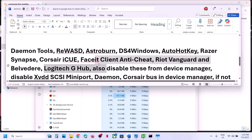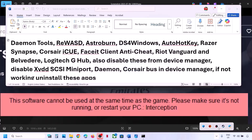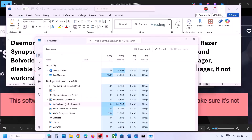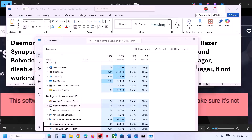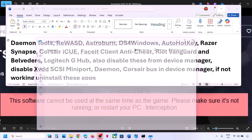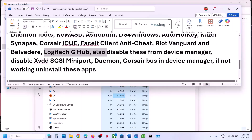Also, if you have Logitech or AutoHotKey running on your computer, close them — make sure they are not running in the system tray or Task Manager. If you find them in Task Manager, right-click and end the task. If that does not work, you can even uninstall AutoHotKey, then restart your computer and check.